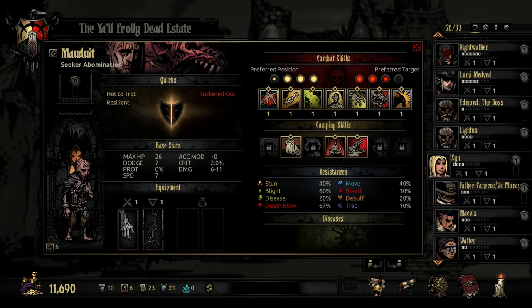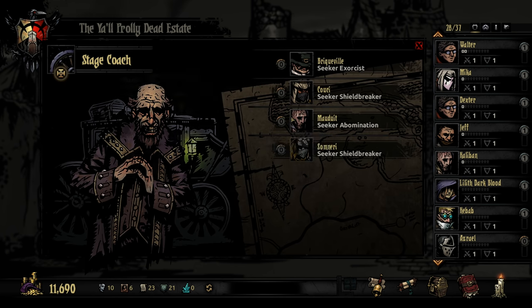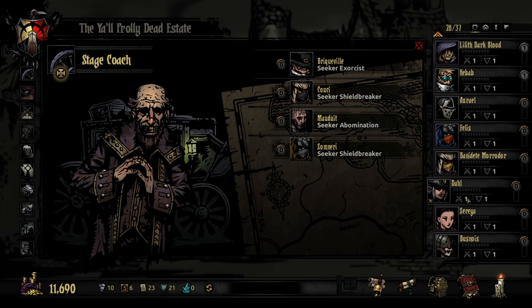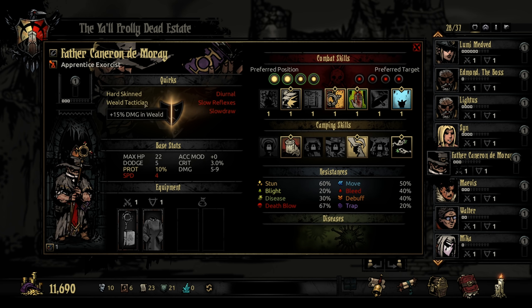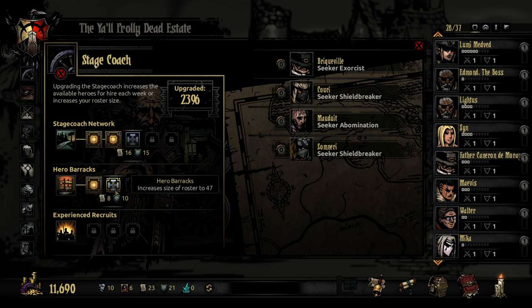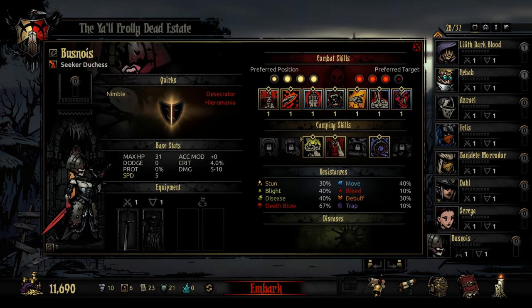I don't know why we're getting so many Shieldbreakers — I don't know that I really want to take any of these guys. The only thing I might consider is swapping, but Caliban's already level 1 and his quirks aren't that bad. We could look at maybe swapping our Exorcist, but I think he's level 1 as well — doesn't really make sense to do that. These are the only way I'll do dismissals, is if we're straight swapping and we keep the names. Alright, we got a Duchess — which is cool, it's a cool class. I'll go get the name and come back and introduce you to our Duchess friend.